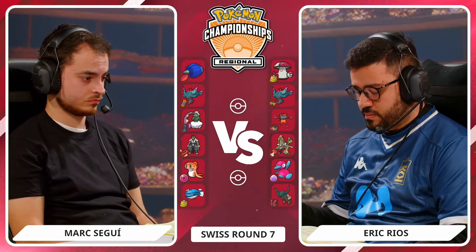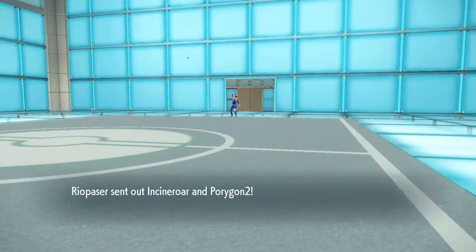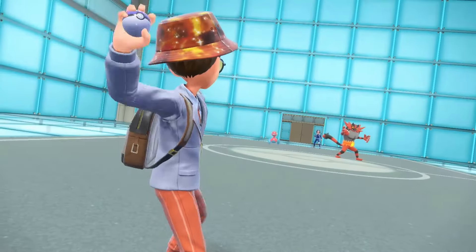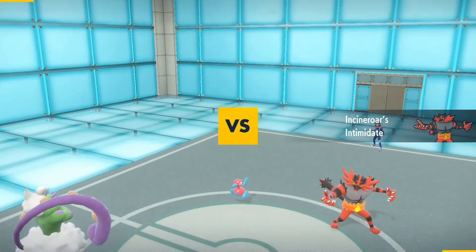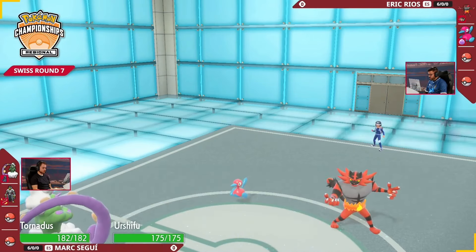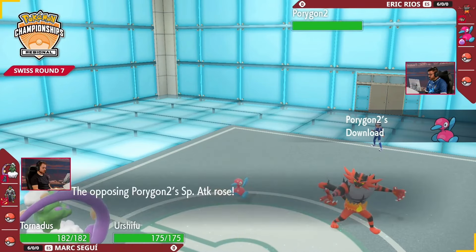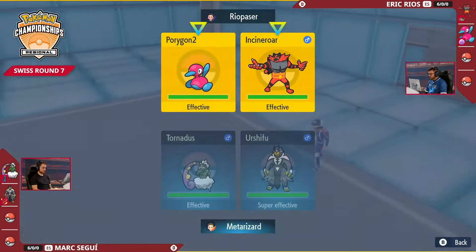S2 here with the single-strike Urshifu alongside the Tornadus, and then you've got the Fluttermane as well, not to mention the Glamoura that can be a pain in its own right if you don't approach it correctly. It is going to be that Tornadus and single-strike Urshifu coming out for Mark, Porygon2 and Incineroar coming out for Eric, and Porygon2 is going to get that boost to its special attack thanks to Download — that is exactly what Eric wants to see.